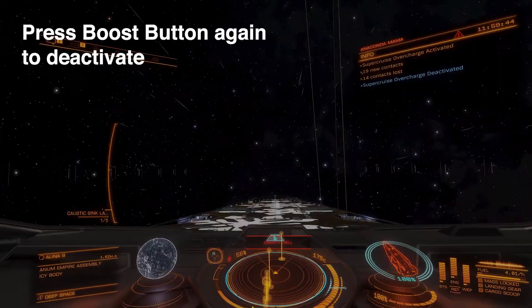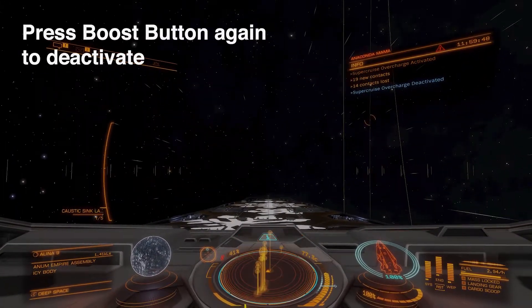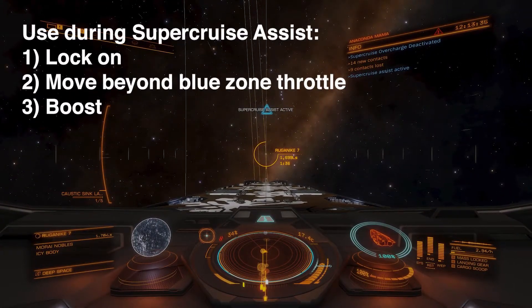You'll immediately notice it's crazy fast and hard to control — your ship flies everywhere. It sucks up a lot of fuel and your heat goes crazy, but you move super fast.